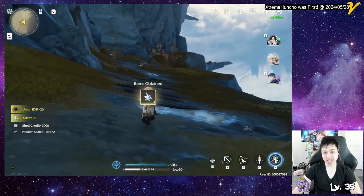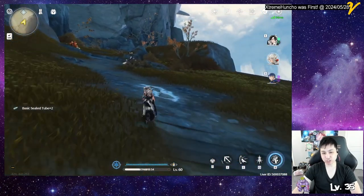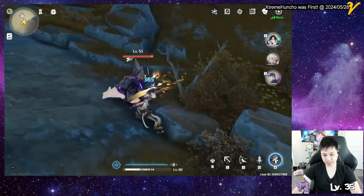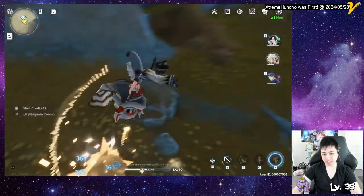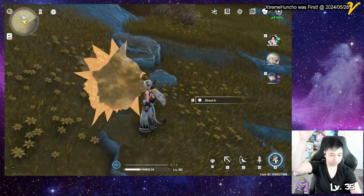Now, if you press the heavy attack, you go into Striding Lion mode where he stays in the sky. You can do basic attacks or heavy attack — spam basic attack — and when you're out of the mode he does a kick and a flip coming down.